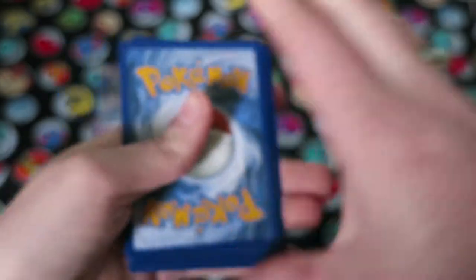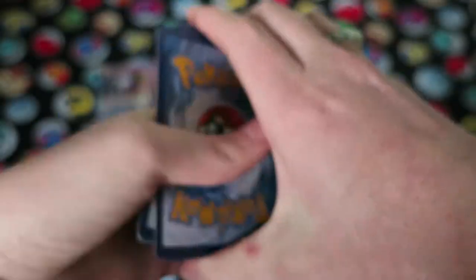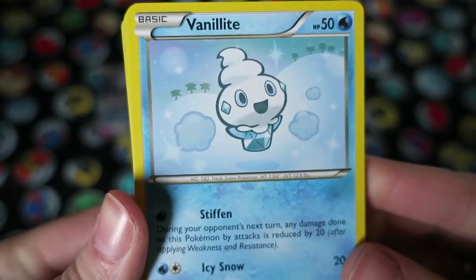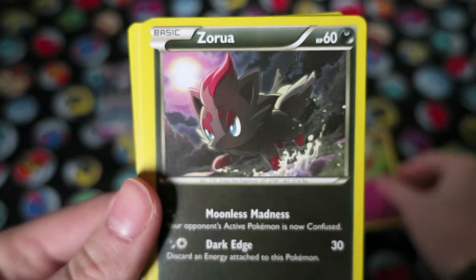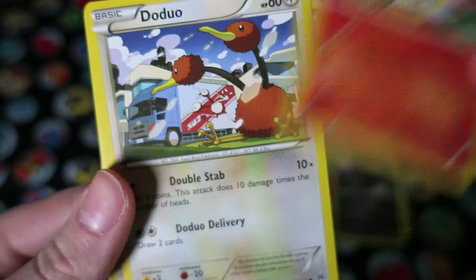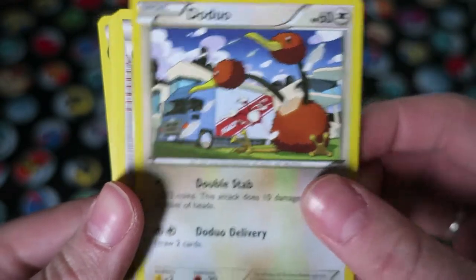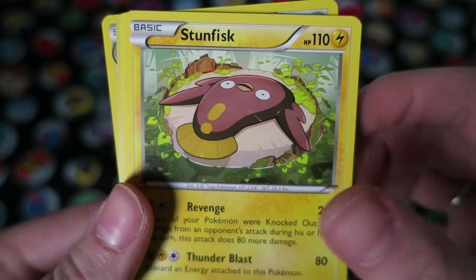We start off with a Vanillite, Flabebe, Zorua, Fennekin, Doduo, Bridget, and Stunfisk.